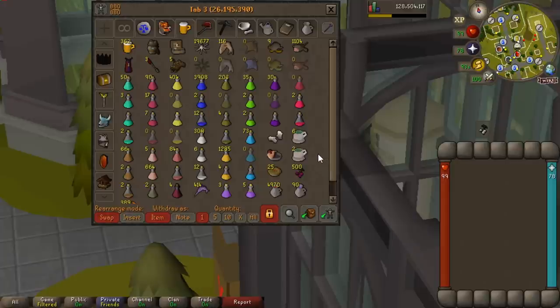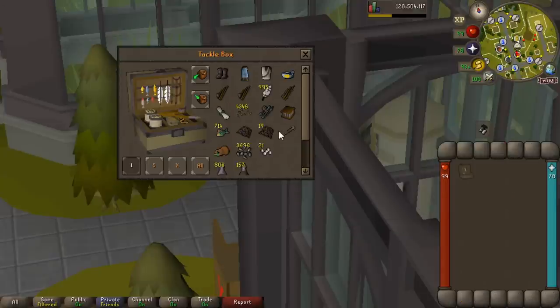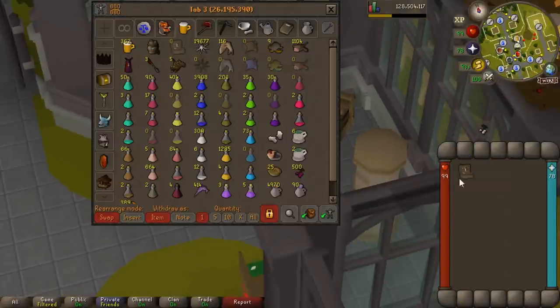Next one - food sources and pots. This has doubled in size compared to last time. I didn't have brews before because my herblore was so bad. Got a cooking cape now as well - didn't have that last time. We didn't have the tackle box last time either and that saves so much space. Look at all those items you can store in there - fantastic, absolutely love it.